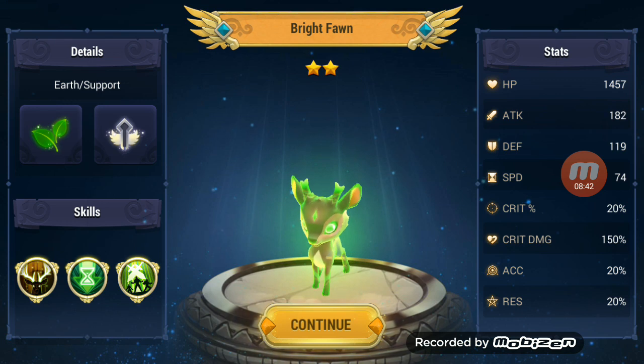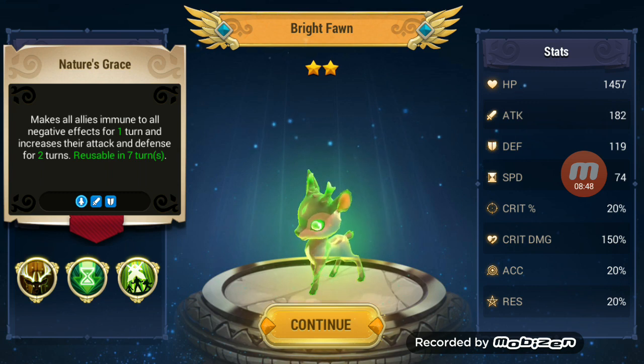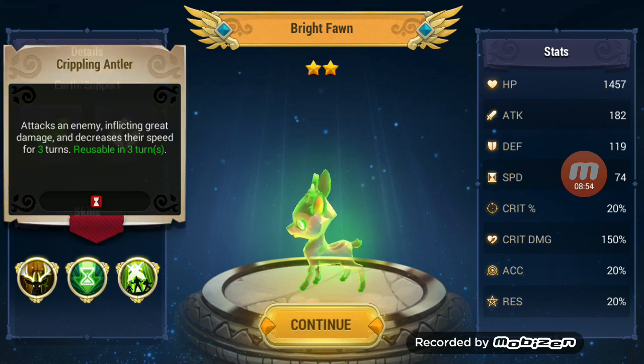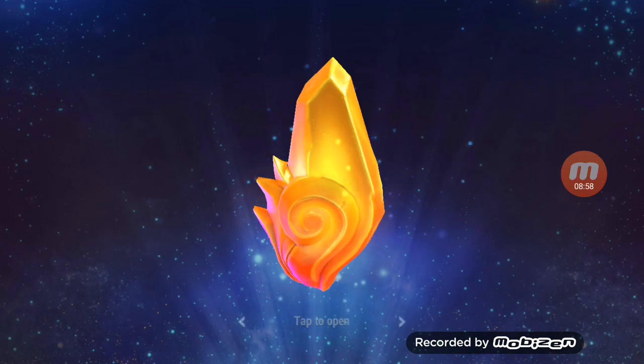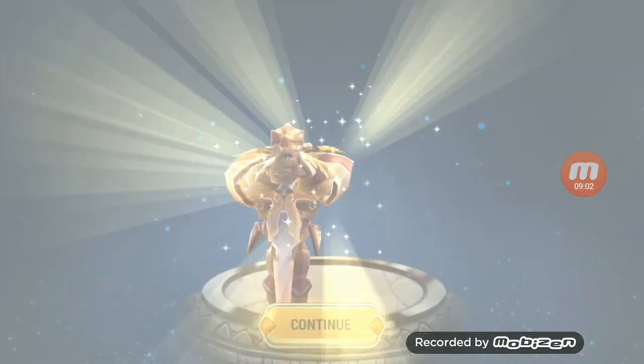My first Bright Fawn — Earth Bright Fawn! Maxila is immune to all negative effects for one turn, increases attack and defense. That is pretty cool. Attacks an enemy inflicting great damage and decreases their speed. I'll take that — I'll have to look into that. I did not have any of the fawns yet, so that's good. I'll take the other ones as well.